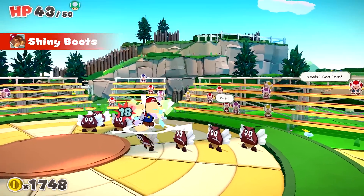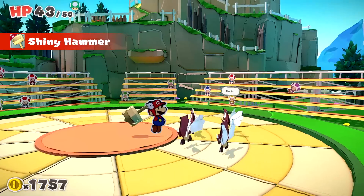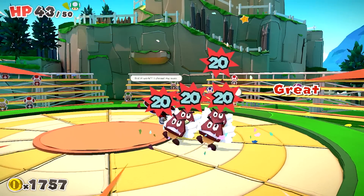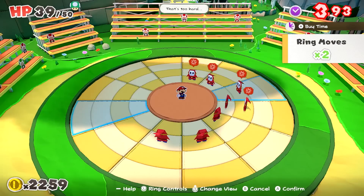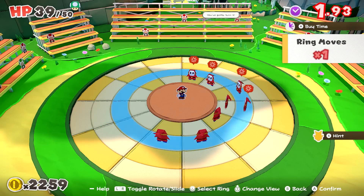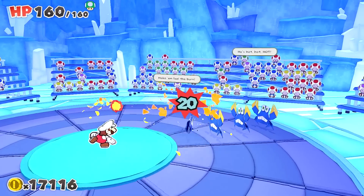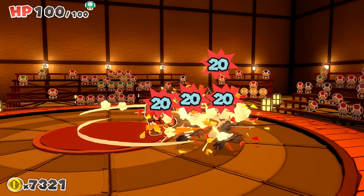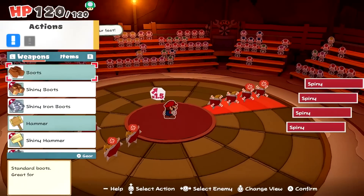Choose the right weapon for the job, then attack. Stomp on foes or hammer them home. The key to victory lies in whether you can get the enemies in line before time runs out. Use items like the fire flower, the tail, and the power block to take down your foes — classic Mario style.